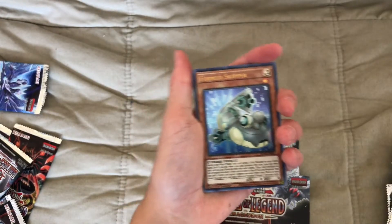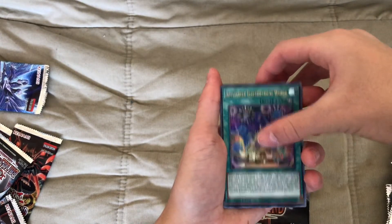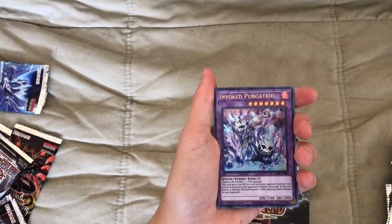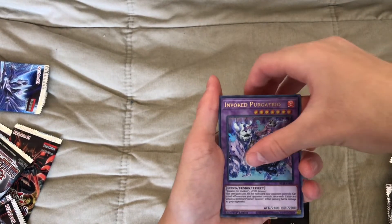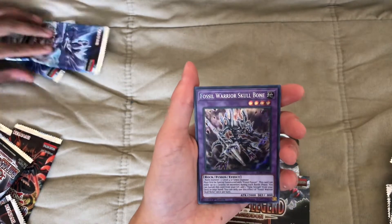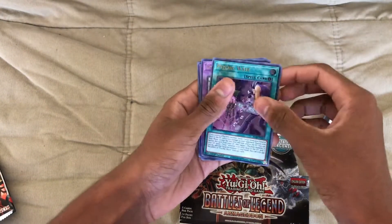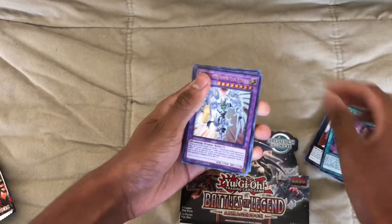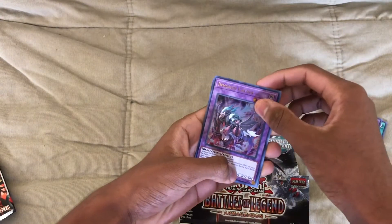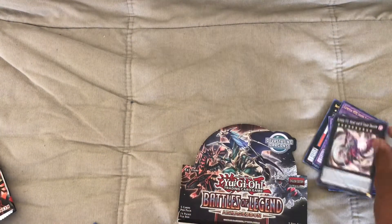Glacial Beast Blizzard Wolf. We got four Mudskippers. Appliancer Electrical World. Appliancer — this guy. I might make an Appliancer deck now. Invoked Purgatrio. Fossil Warrior Skull Bone — for our secret rare. Brotherhood of the Fire Fist Leon Emperor. Psychic Wave. Elemental Hero Shining Flare Wingman. We didn't get Elemental Hero Air Neos. Invoked Caliga, and Number C92.